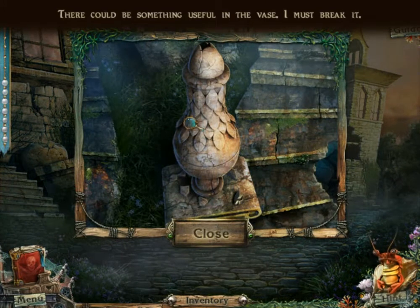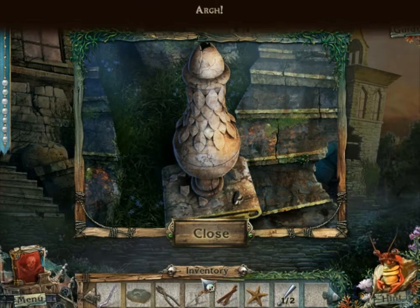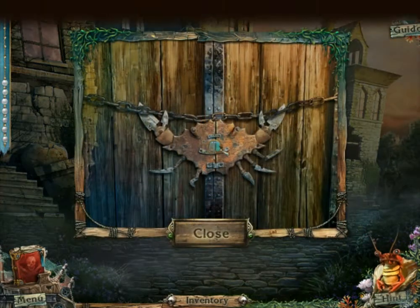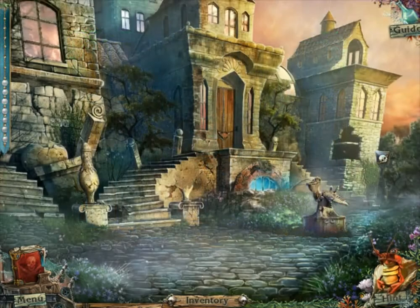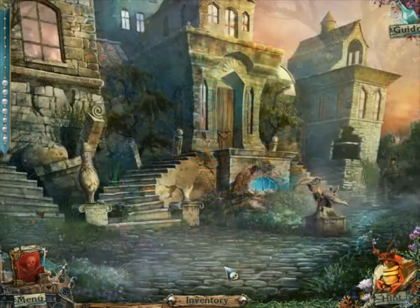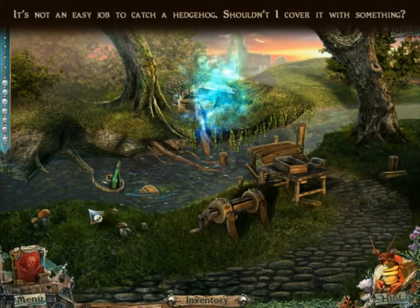There could be something useful in the vase — I must break it. Do I have something for breaking? No, I need a hammer or something. I need the pyres for something else later. I think it would be a good idea to go for the hidden object game. I can make a bridge out of that dry wood. It's not an easy job to cast a hedgehog. Shouldn't I cover it with something?